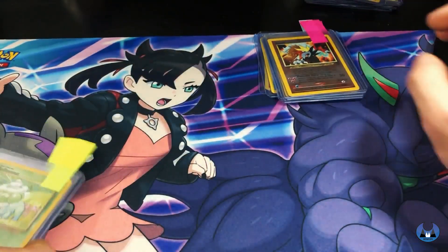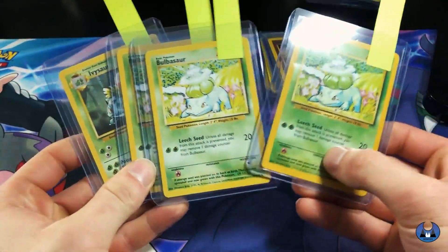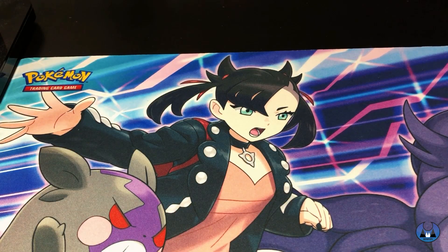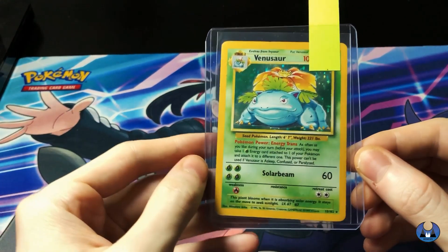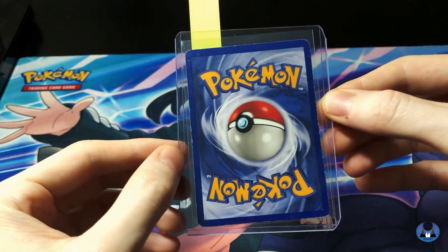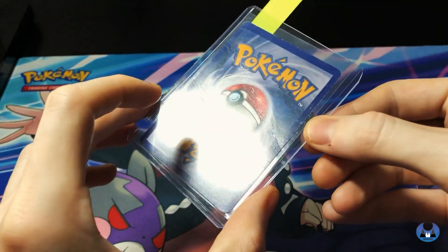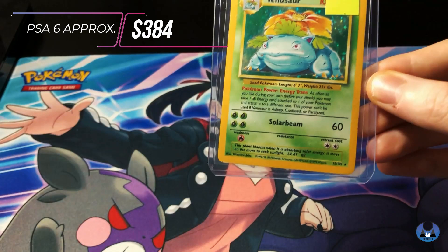Even though these aren't the most expensive cards, a lot of them in good condition you can still get a decent amount of money. And then we have a bunch of Bulbasaurs - a Base Set 2, a couple of regular base sets, and an Ivysaur. We just kind of wanted to get these graded and see what we get. First up we got Venusaur from Base Set. I'm thinking maybe a six - this card was definitely taken out of the binder a bit to show friends. It's a starter Base Set Pokémon card so even a low PSA, you're still getting a decent amount. A few cracks on the back. PSA 6 recently sold for $384.